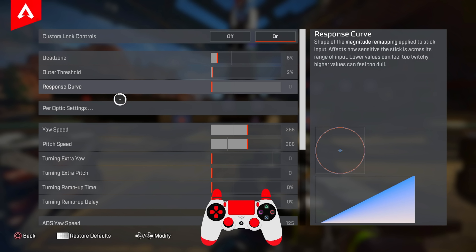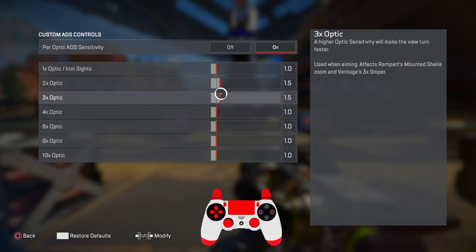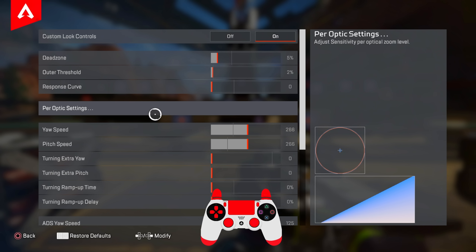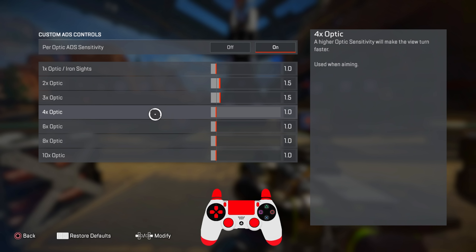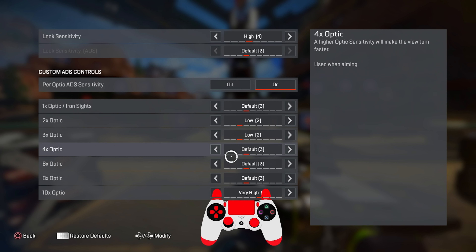Double tap sprint — turn it off. It's not necessary on controller; it gets a little confusing and adds unnecessary complexity. Just have auto sprint on and you'll be good. Jetpack control — put that on hold. This feels the most consistent because you either hold it to activate or let it go to deactivate, instead of having to press it once to activate and again to deactivate — one press and hold instead of multiple presses.